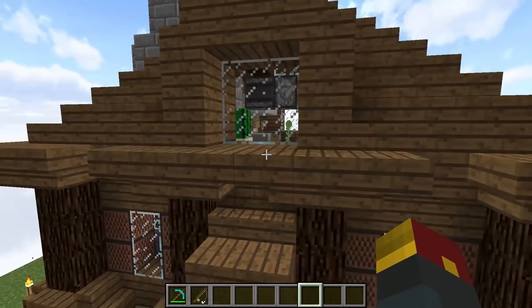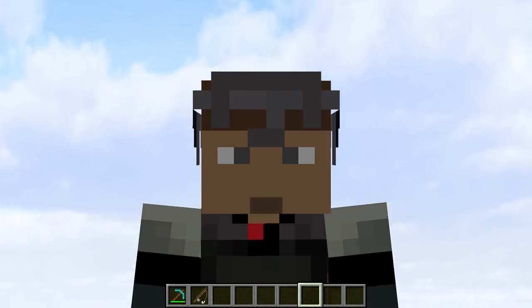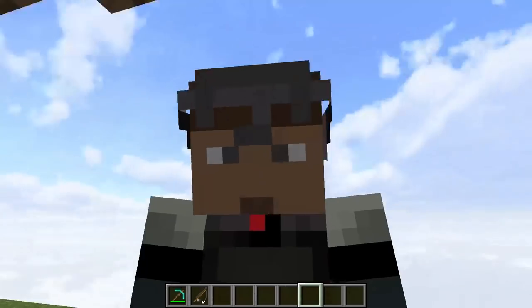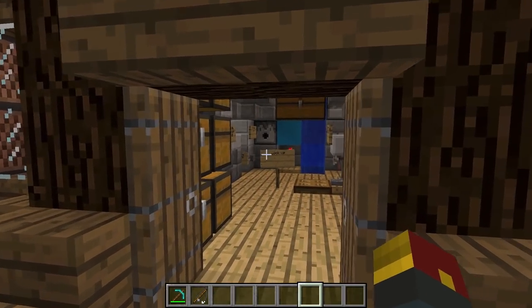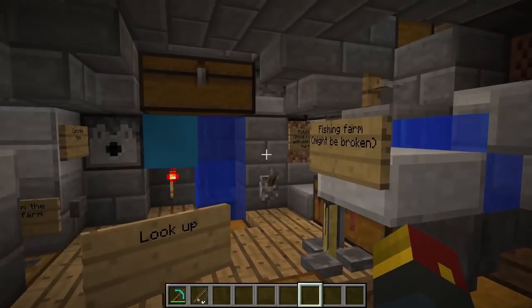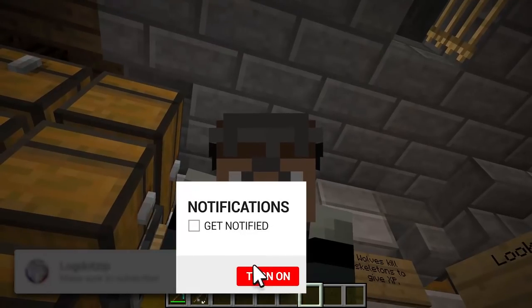This is a survival redstone house from Minecraft 1.12. However, it's not just a survival redstone house — it is the ultimate. And by ultimate, I mean it's really ultimate. Just trust me, okay? Why is it ultimate? Because it's super compact. You will find inside this survival house tons of redstone contraptions and features that will allow you to live here and get everything you could ever possibly need to get done in Minecraft.